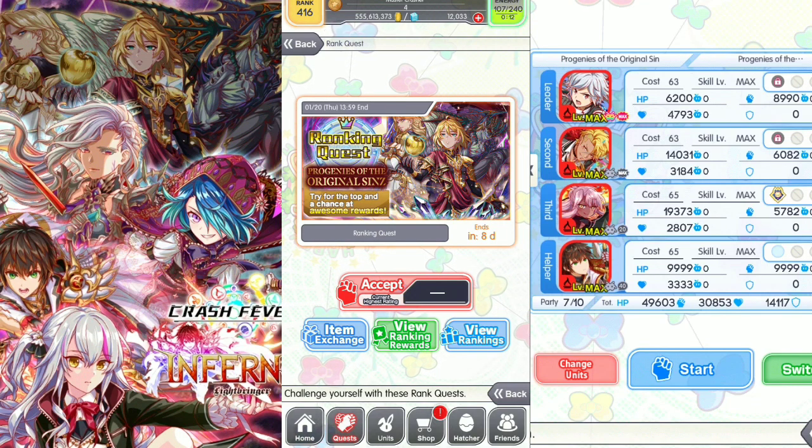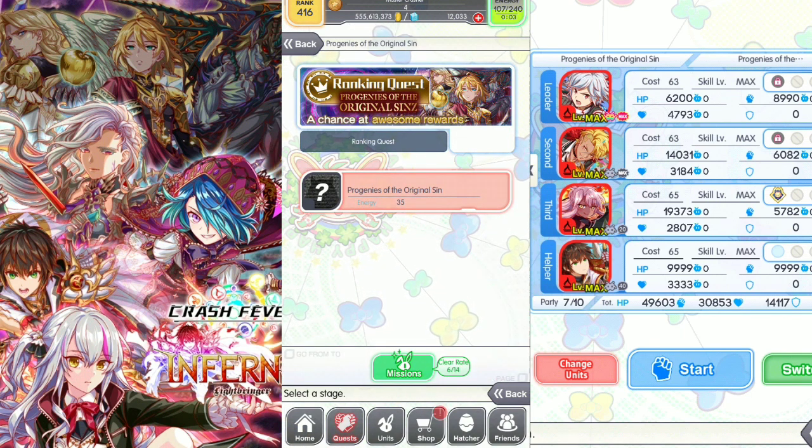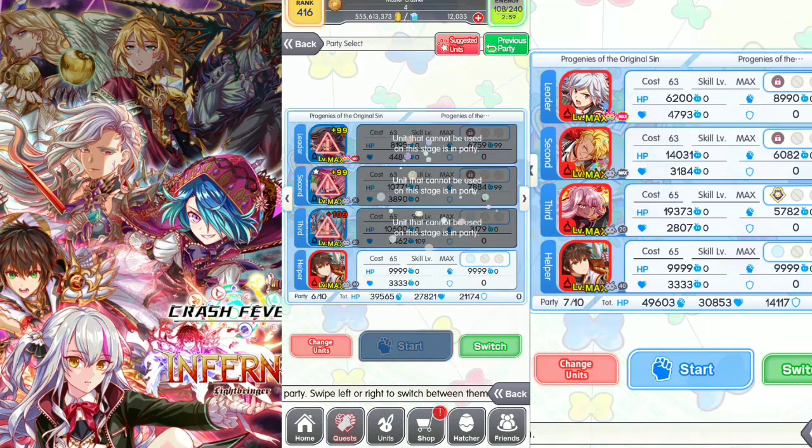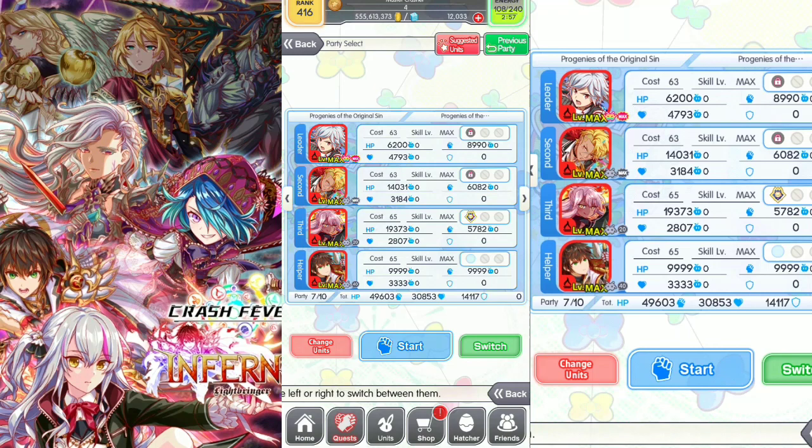Hi YouTube, welcome back to my channel. This video is a showcase on ranking quest for Janice of the original scene. Energy cost is 35, raid unit recommended — without a raid unit you cannot start this ranking quest. We need damage breaker abilities and junk breaker abilities.